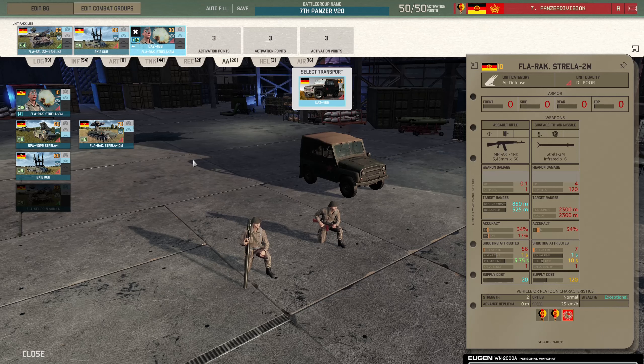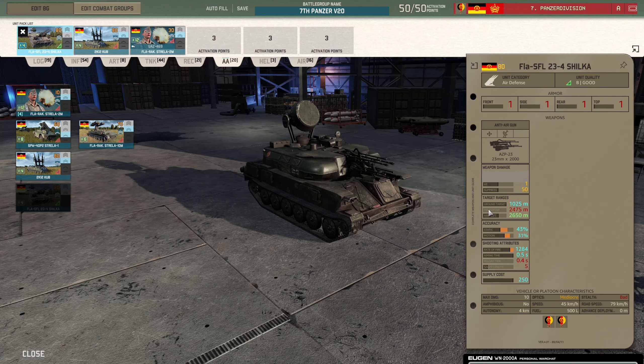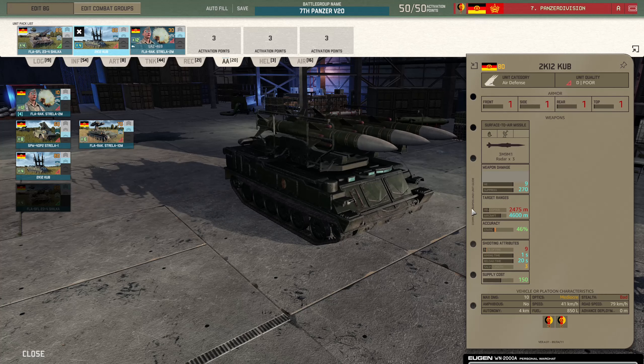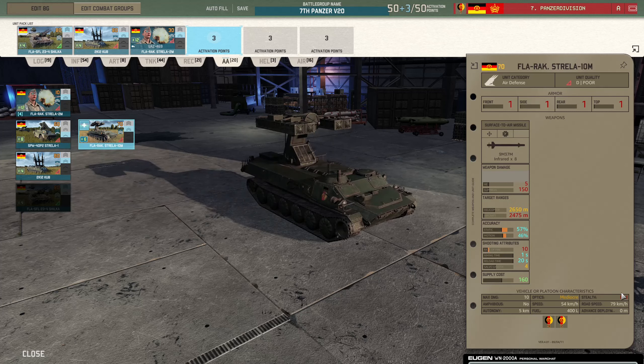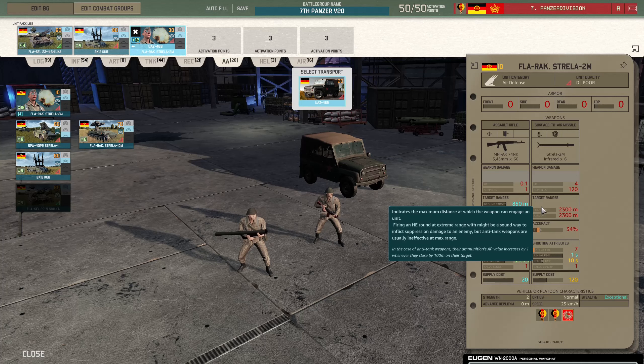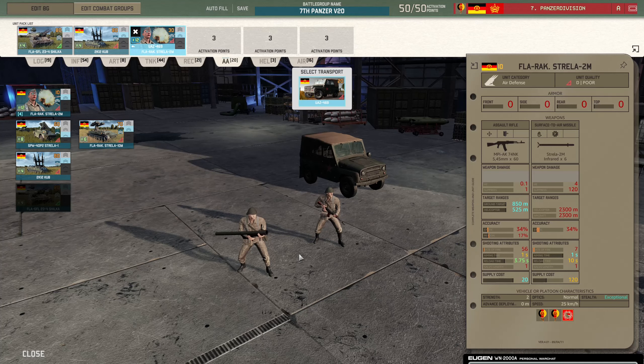Strellas: exceptional stealth is important. As you've probably noticed, most AA vehicles have helicopter range of 2475 or 2650 with bad stealth. But when the enemy brings a 2800-metre ATGM helicopter to kill your T-72s, the Strellas can be quite far in front of your tanks because of their exceptional stealth — the enemy won't see them until they shoot. That is how you deal with enemy helicopters coming to kill your armoured pushes.